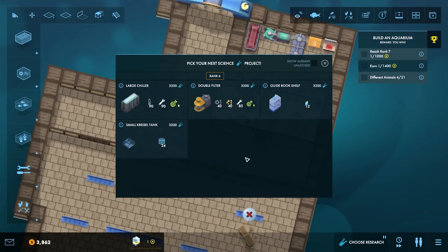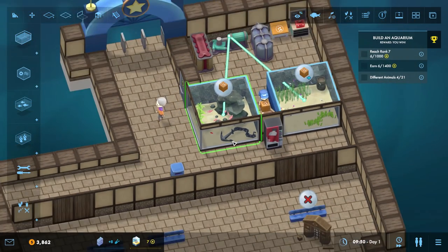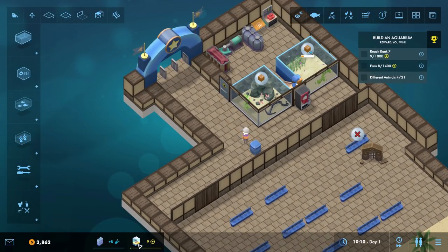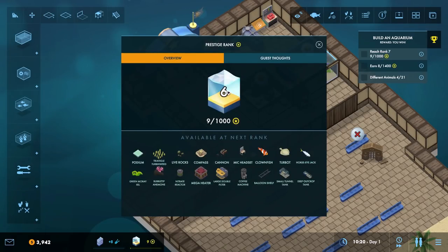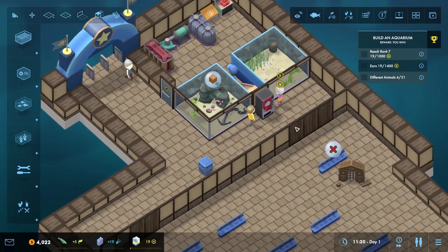Large chiller, double filter — that would be nice. I think we're going to go for the guide bookshelf. We're at level six — to get up to the next stage is going to take 1,000, which isn't actually going to be too hard to achieve. Coffee machine, small tunnel tank — that sounds awesome. Deep outcrop tank — those actually look pretty amazing. What can we grab? The common starfish, some different corals, some more cold water species would be very much appreciated. The ballon wrasse — it's both intelligent and sociable, with younger ballons cleaning lice from other fish. Ballon wrasse have an additional set of teeth in their throat for crushing mollusk shells. Let's get one on the way.